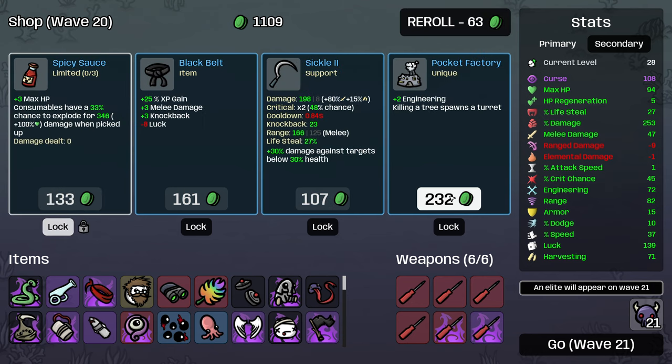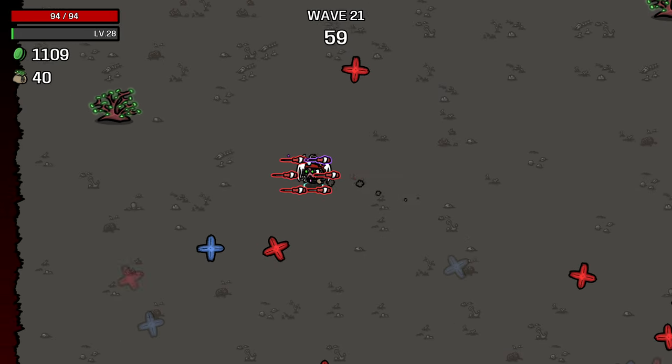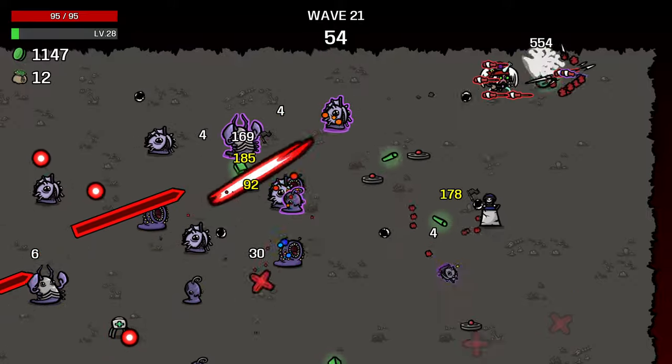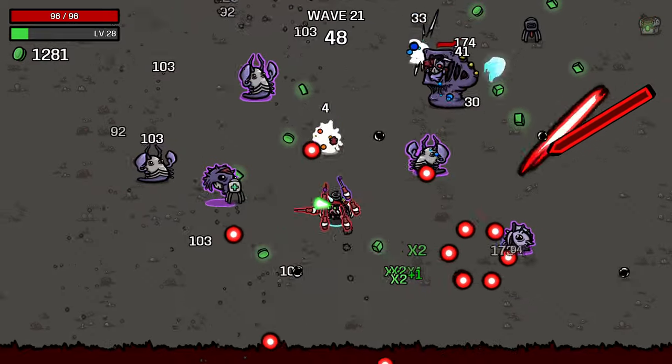Oh, there it is. Pocket factory - we got it! Now, the question is do I lock it in and see what happens? I'm going to try it because we're surviving at the minute. I want to see if I can get it cursed and see if that does anything big for us. Because if the cursed version spawns two turrets, then it would be absolutely amazing for us. So I'm going to gamble.